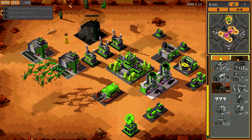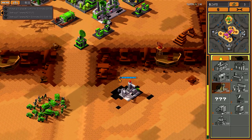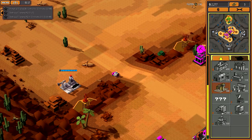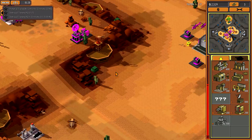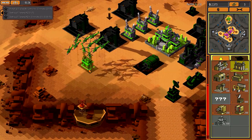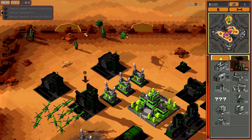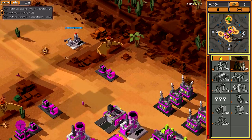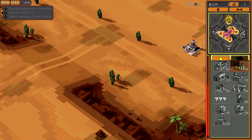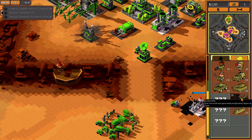Constructing. Air control complete. Low power. Constructing. Low power. My ally is taking his resources from there, but it's too far from me — everything is too far from me. Power plant complete.